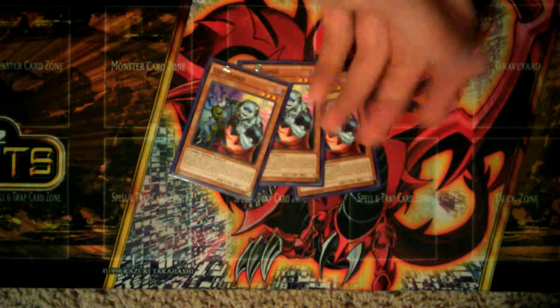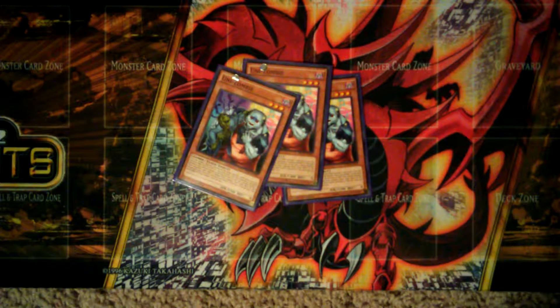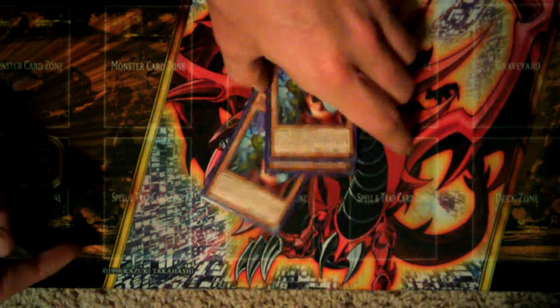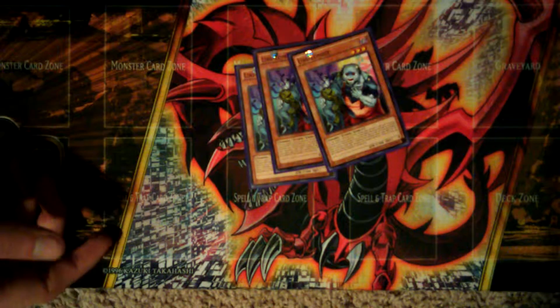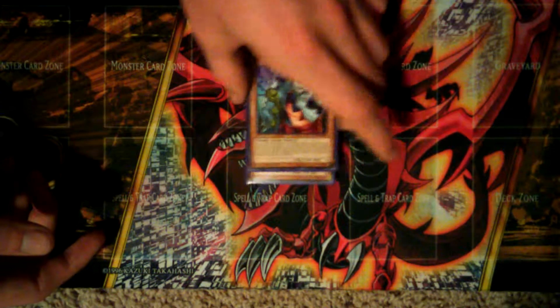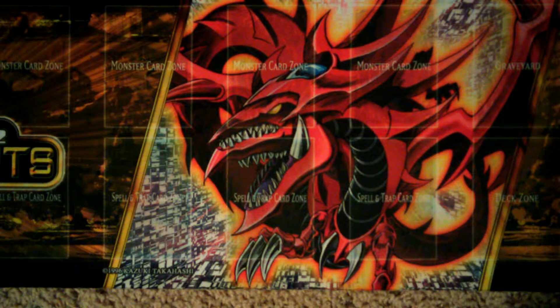Unizombie can help out with rank 4 plays, level 8, 9, and 7 Synchro plays — he can go into a bunch of Synchro plays. Plus his effect to dump from the deck to the graveyard for your zombies is great. I was originally going to use Armageddon Knight, but a friend told me to wait for Unizombie, and he was way better. Glad he came out as a common — pulled like 50 of him.